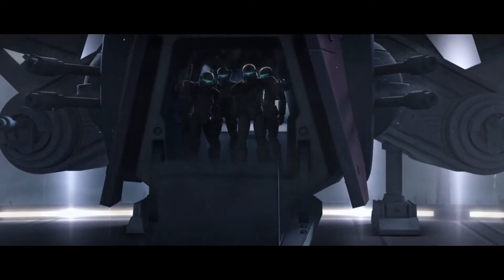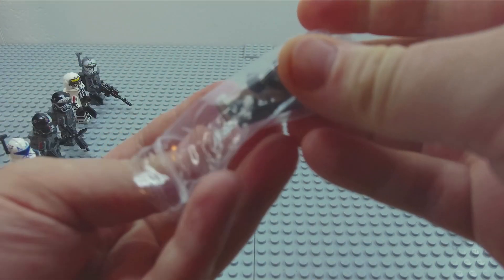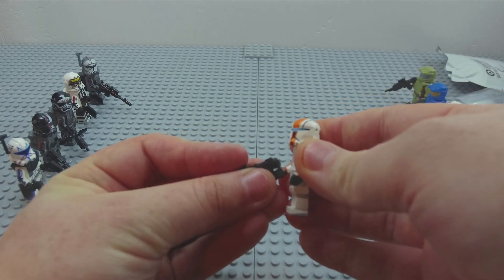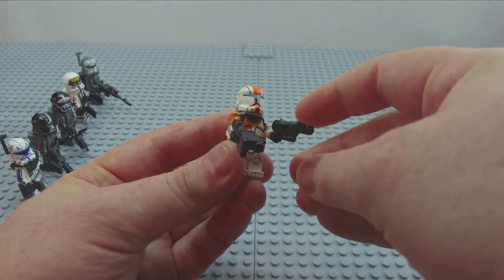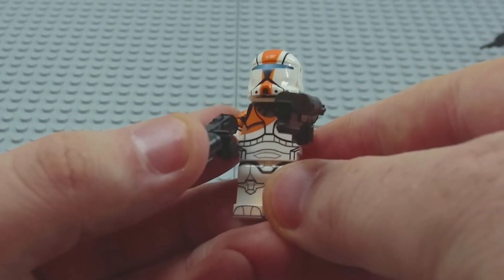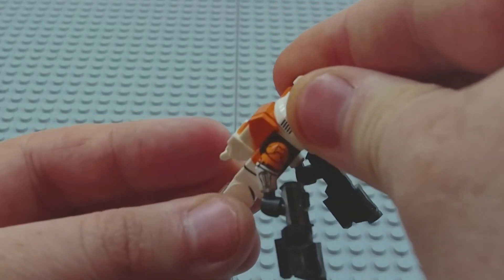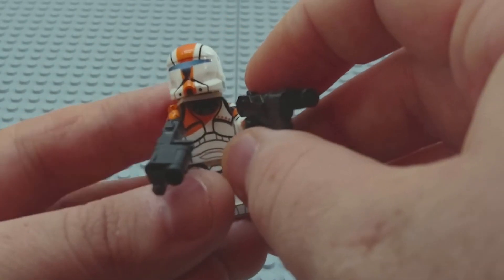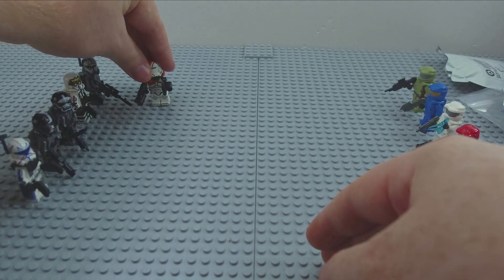Let's get these guys open. We're going to start with the team leader — good old Boss. Looks like he came with two commando blasters. I don't know if that's necessarily accurate; he probably only needs one unless I'm misremembering the video game. But oh my gosh, this guy looks amazing. He's got the simple printing on the legs, the nice orange paint, and even that little visor color right there. I'll leave both weapons with him but might swap that out later.